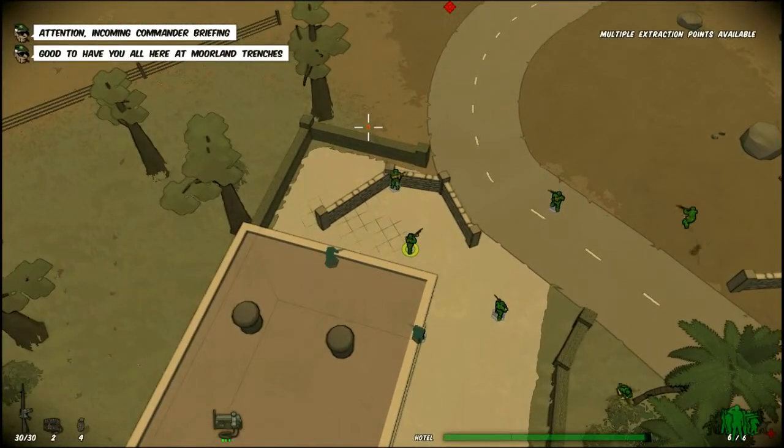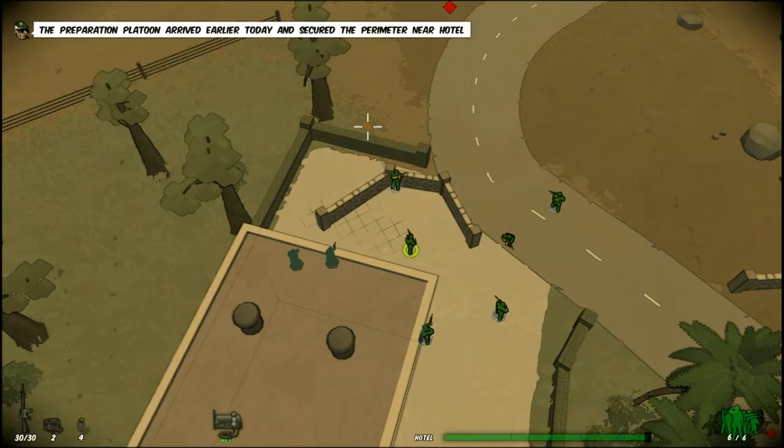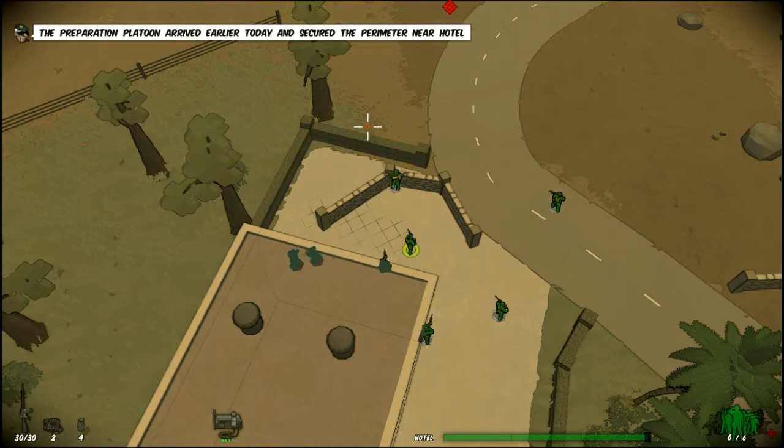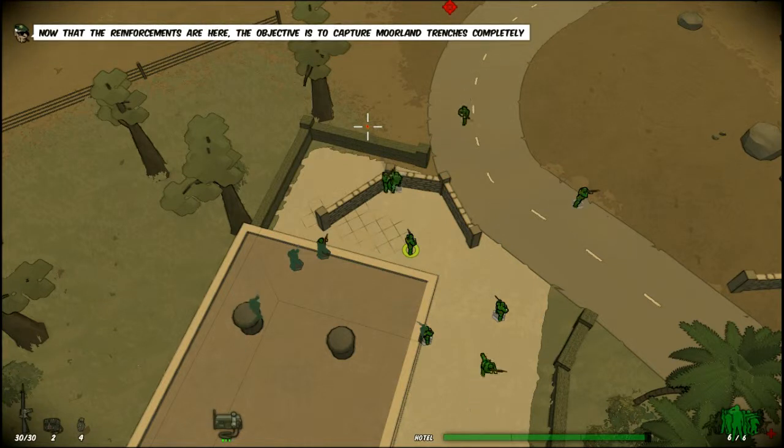Welcome. This is an incoming commander briefing. Good to have you all at Moreland Trenches. The preparation platoon arrived earlier today and secured the perimeter near a hotel. Now that the reinforcements are here, the objective is to capture Moreland Trenches completely.